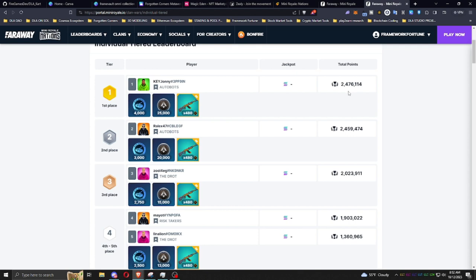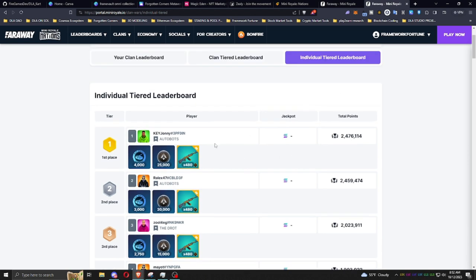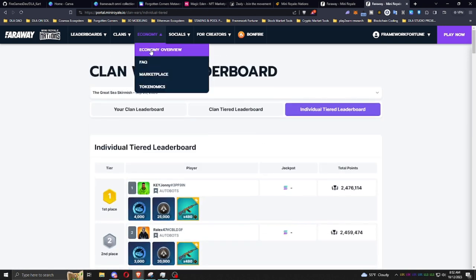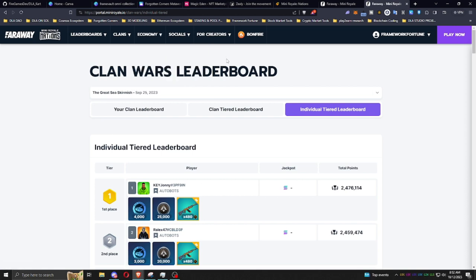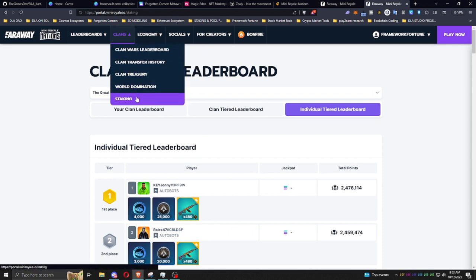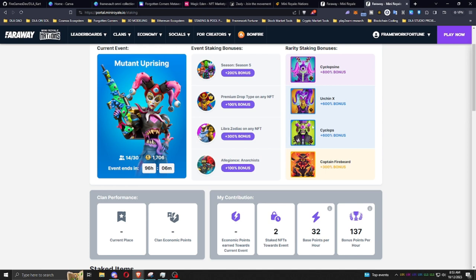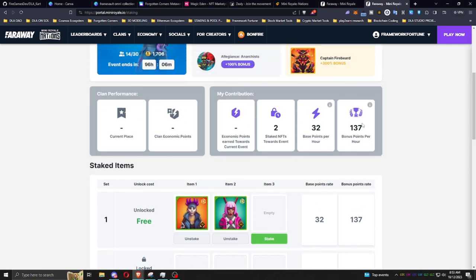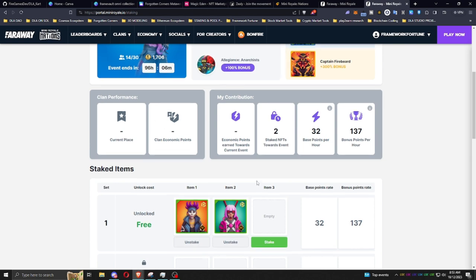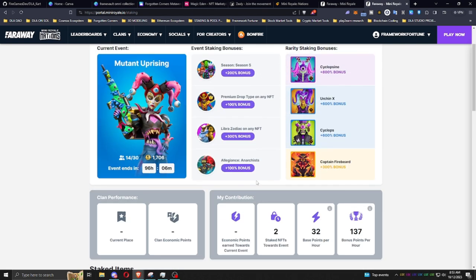Same thing for the individual tiered leaderboard — it looks like they're updating the leaderboard at the moment, but normally it would show your economic and military points for yourself, leading to your total individual leaderboard score. That's how you prepare for a Mini Royale clan war. Hit that staking, make sure your staking spots are filled with the biggest bonuses — preferably the event staking and use bonus characters. As long as we earn points passively, we can balance it out with military raids as we continue building our NFT collections. It's a very important part of being a top clan and top individual.